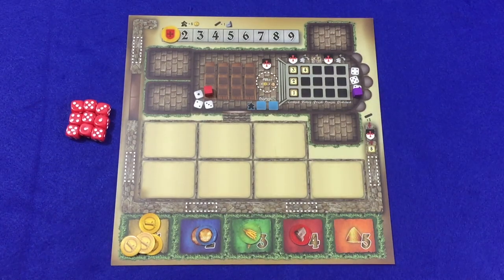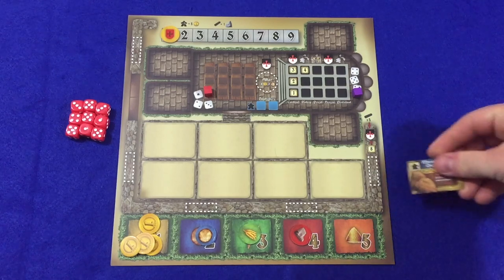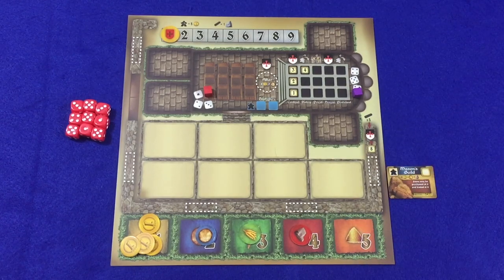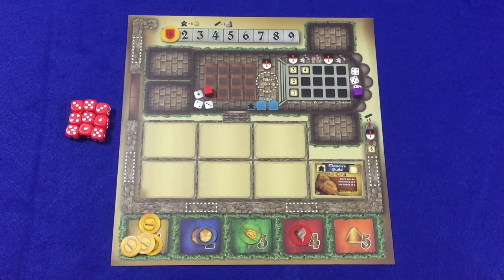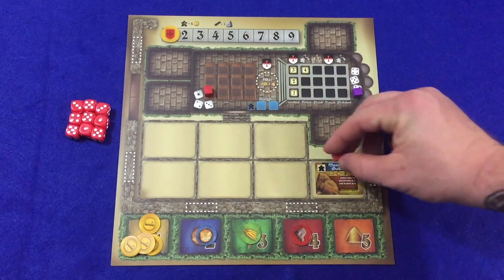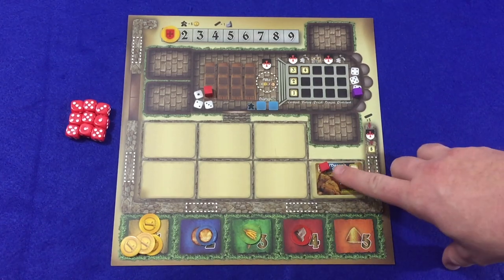The tenth die will only be used when the monk's quarters is built and has a working peasant. Each player should make sure that her defense tracker is on the level one space. No matter what, players will always have at least one defense in their abbeys. Locate the six starting building cards and deal one randomly to each player; the remaining starting building cards are returned to the box. Each player will then take her starting building card and place it on her player board in one of the seven building spots. Each player then takes one of her peasants and places it on this spot on her starting building card, representing that a peasant is working in that building.